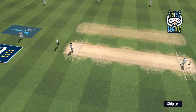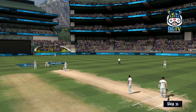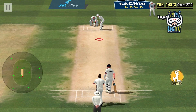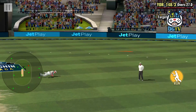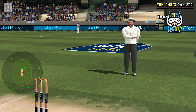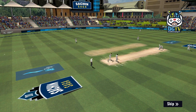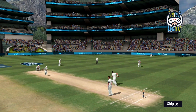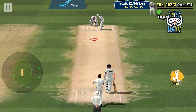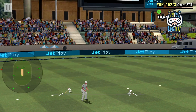Tendulkar facing. The bowler has a cherry in his hand and is ready to run in. Goes over the infield and four runs. Really struck the ball well there.